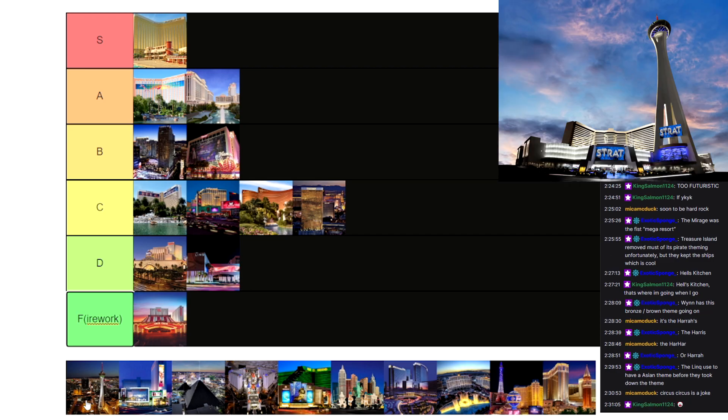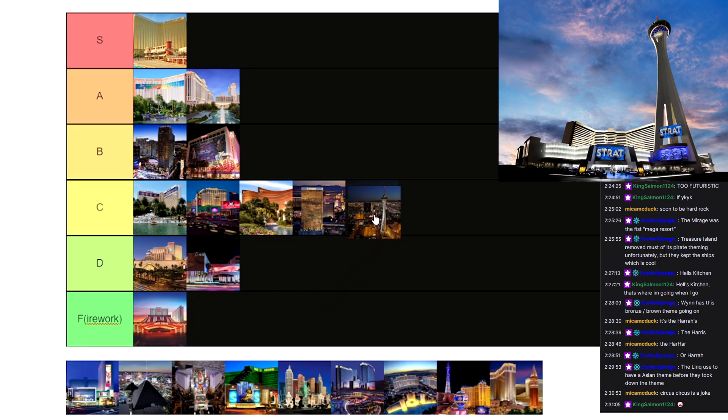Looks like we got the Strat Hotel. The only thing it has going for it is the big old tower, which to be fair is pretty cool. But other than that, I don't think there's anything really going on with it — other than the big roller coaster on top or whatever the thing is that goes off the side. So I think the Strat is going to be in the mid tier with C tier.